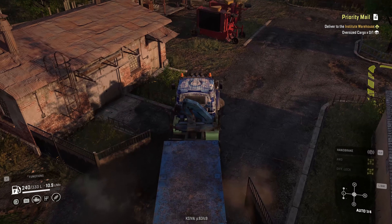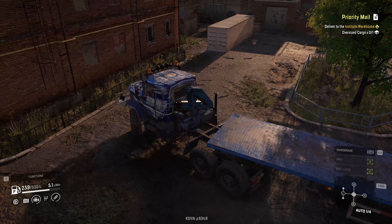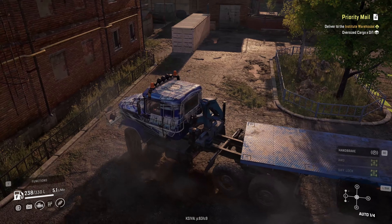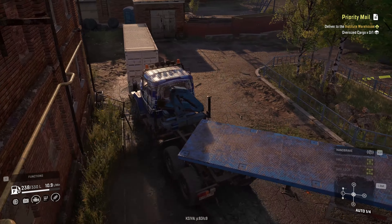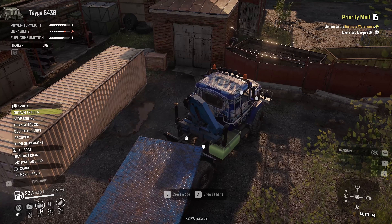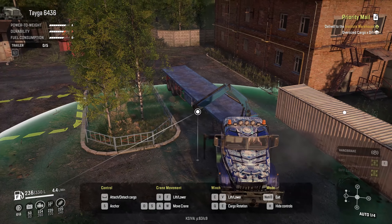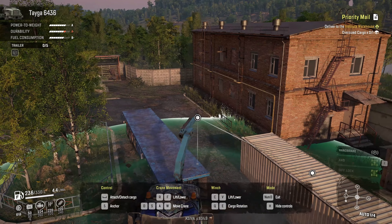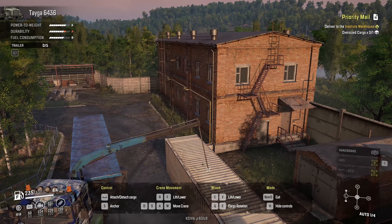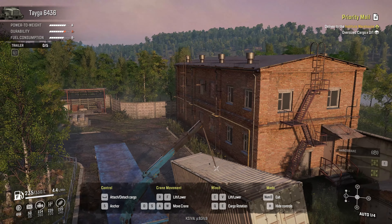That fence isn't knocked down. All right, there is actually the oversized cargo. Is there another way out of here? I'm guessing I can't knock down those walls. Let's go ahead and set up our crane system, activate anchor. Let's activate the crane and get it over the carrier. Can I lift this up? Let's pull it in closer so we get a little bit more stabilization, and once I do that we can definitely raise it on up.